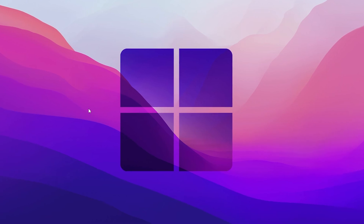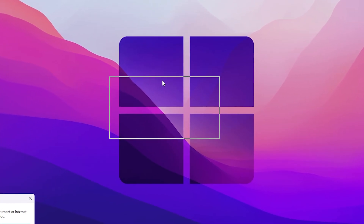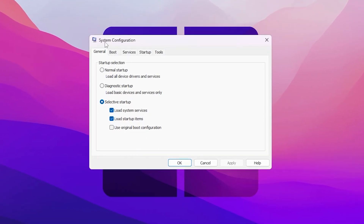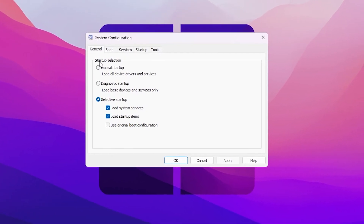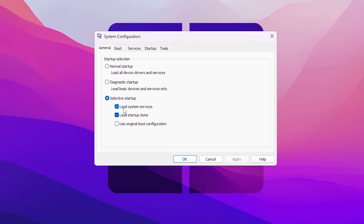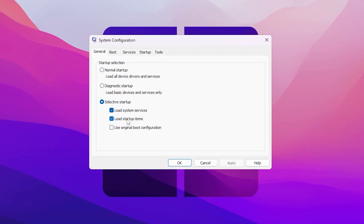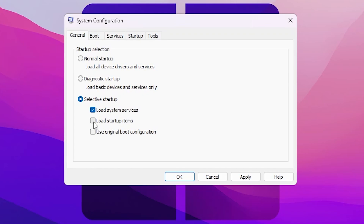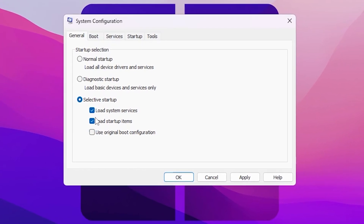Now I'm going to show you some important settings for Windows and your CPU. Press Windows + R together on your keyboard and type msconfig, then hit OK. You'll find the System Configuration window. On the General tab go to Selective Startup and check both Load System Services and Load Startup Items. If you don't want startup items to run on boot, you can uncheck that box, but it may stop some important startup applications.